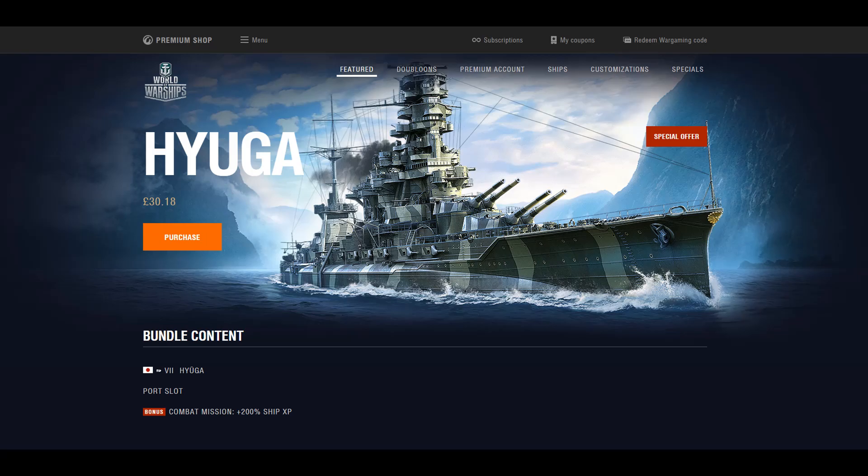Hey guys, Sho the Monkey here with a quick review for you. This ship, the Huger, came out on the World of Warships premium shop today on the North American server, and as you can see it cost me 30 pounds and 18 pence. Quick review: don't buy it. Just don't.